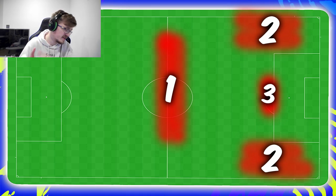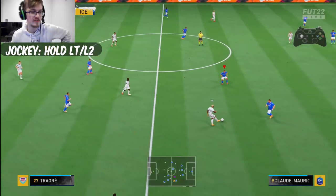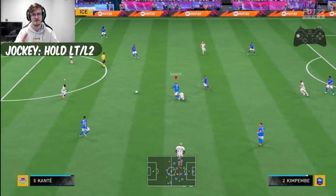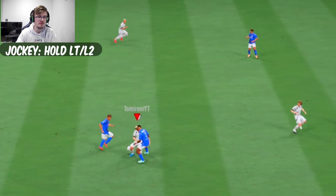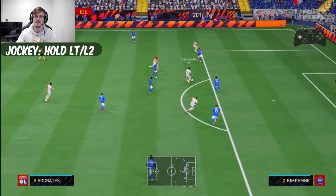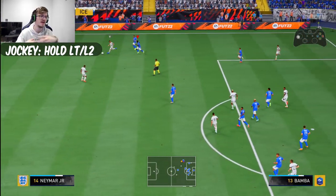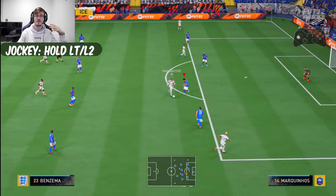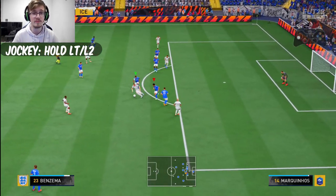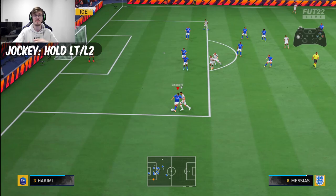The first thing we need to talk about is jockeying. Jockeying is using the left trigger on Xbox or the L2 button on PlayStation. When you hold it down your player gets into a focus mode, focusing directly on your opponent. A lot of people are cheating at the moment because there's a glitch where you can use an assisted jockey which kind of aim-bots onto the player — this will not teach you to be better and will get patched eventually. Use manual jockeying in a competitive mode — this is exactly how you need to learn to play.